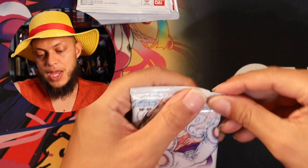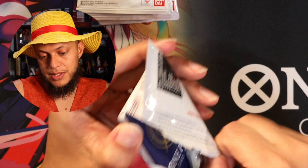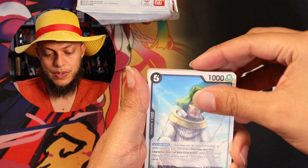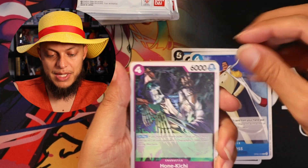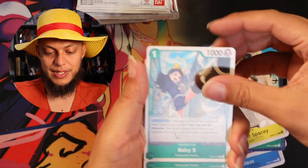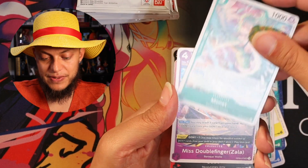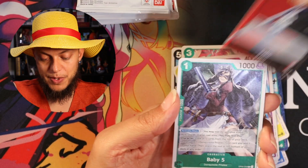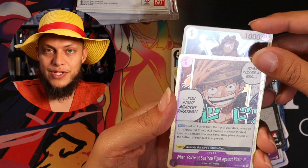Last pack for that deck. Got a Celestial, Steri, Stainless from the Navy, Brook, Birdcage, Lieutenant Spacey, Baby Five. Monet again — really good card to put in your decks. Miss Double Finger, 2K counter. Sabo from the Revolutionary Army. Baby Five. And when you're at sea, you fight against pirates.